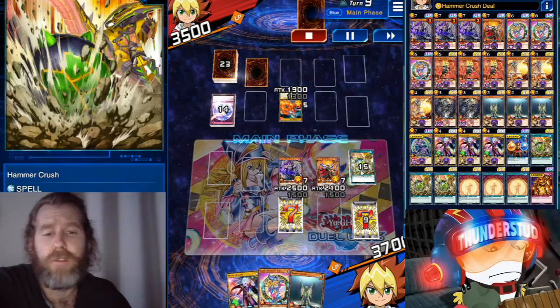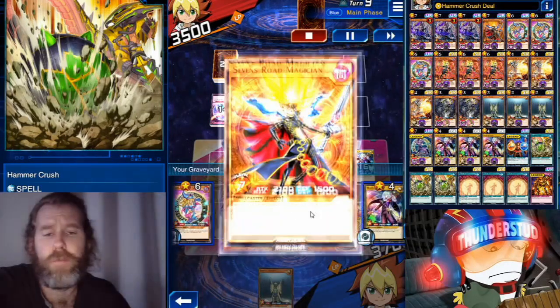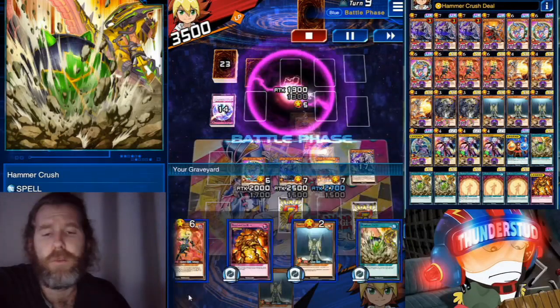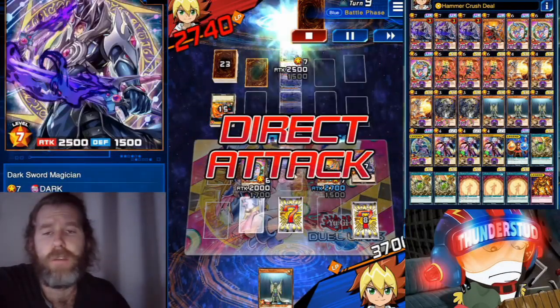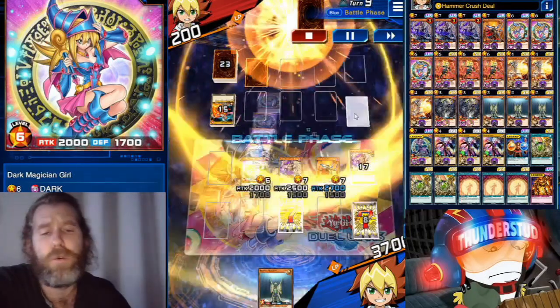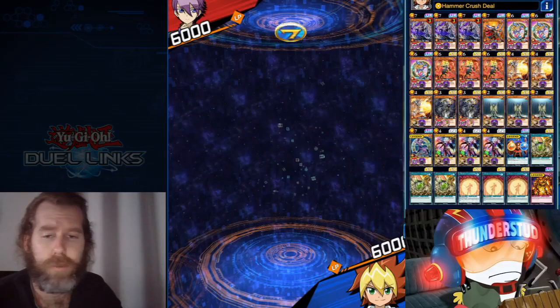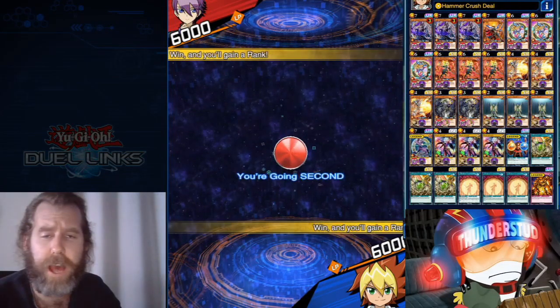Flame Champion activates, and Widespread Ruin hits Dark Sword Magician. We use Hammer Crush again — that's one, two, three, four, five, six spell cards in the graveyard, so Dark Sword Magician cannot be destroyed by card effects. We swing with him, but the duel is already over. Great stuff.